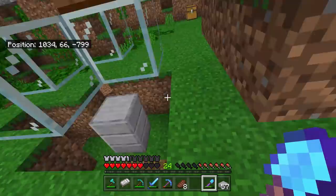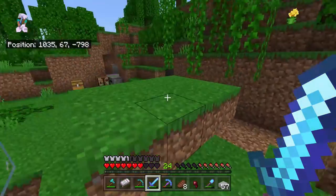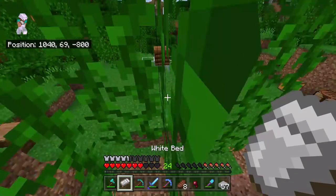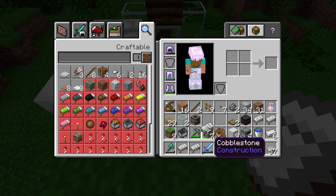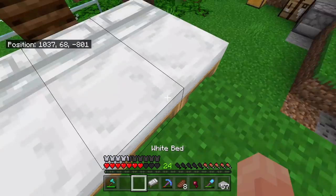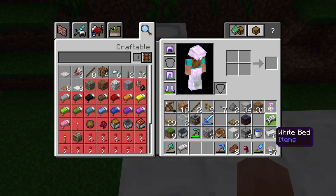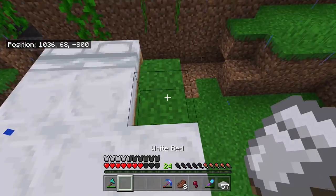As soon as we've got our beds, we can start. Why did this spider have to attack me? Now we've got to get back up there. There we go. Place bed number one, bed number two — that looked like a little glitch to me. Bed number three, bed number four. Let me just grab the other two beds. Bed number five and bed number six.